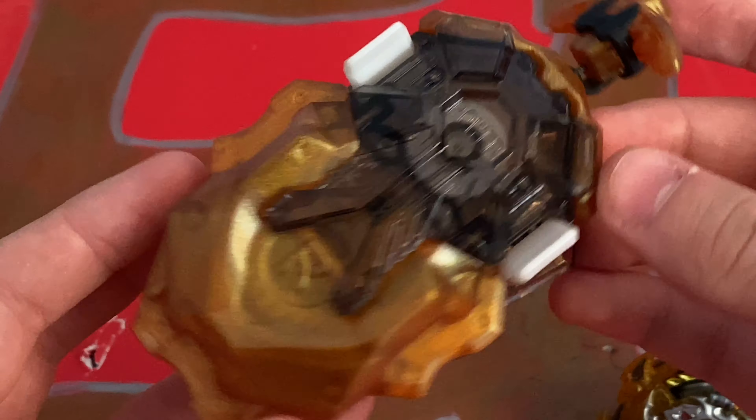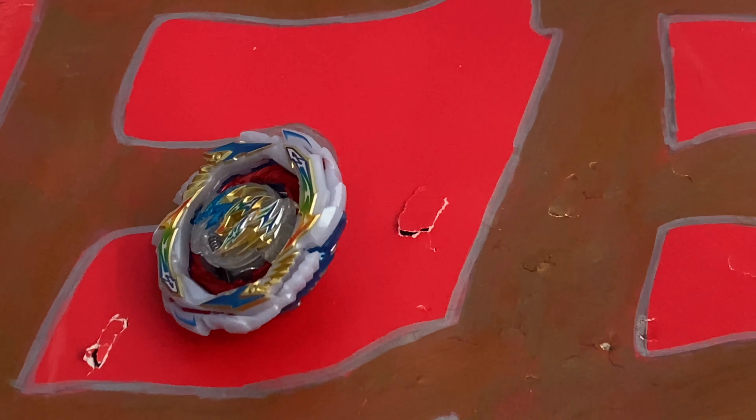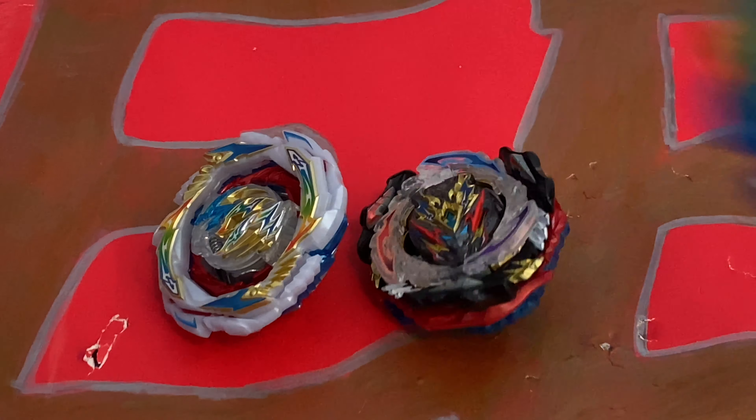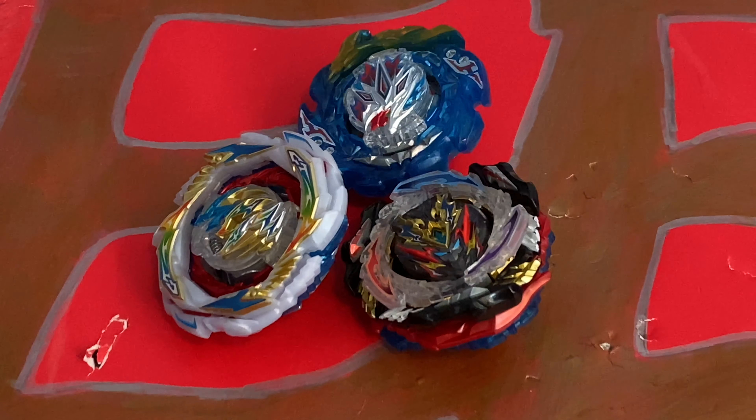This is a gold and black launcher. We're gonna be testing it against three opponents — Gatling Dragon, Divine Belial, with all the protagonist heroes, and King Helios MR. For the rules, we're gonna be doing bursts of three points in Staird Stadium. Bursts are gonna be worth two points, while ringouts and spin finishes are gonna be worth one point. So let's get into it.